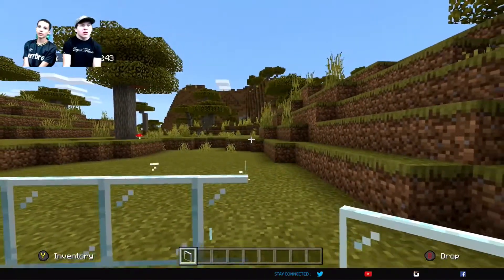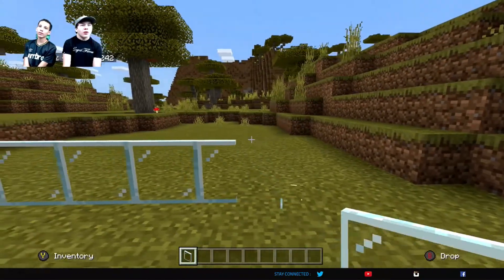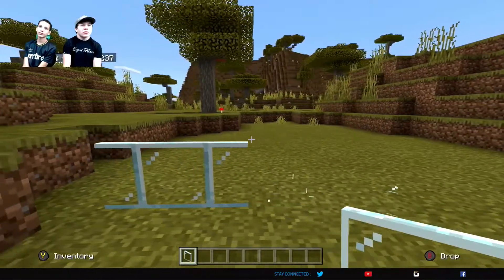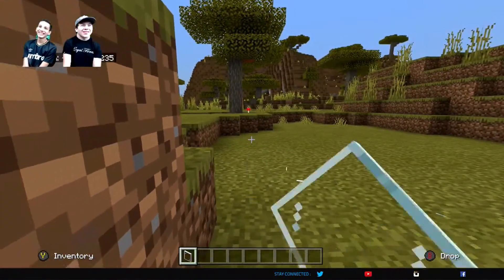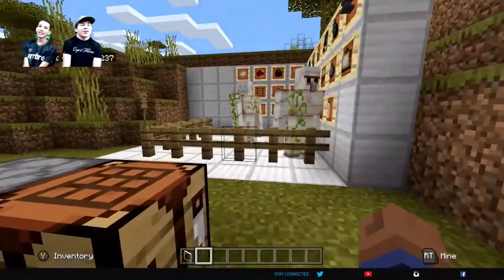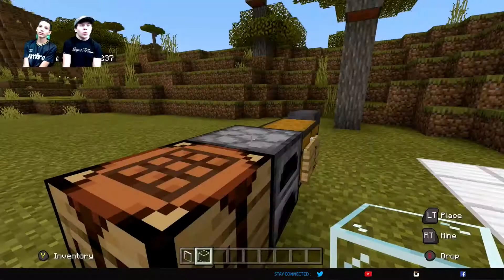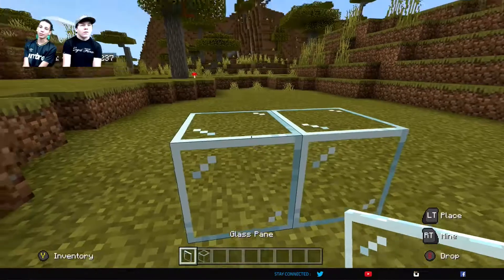No, you do not, which is sad. Unless you use a Silk Touch pickaxe. We need to make a video about Silk Touch — just everything that Silk Touch is used for, which is like four things. But that's all for glass basically. Although you can find it in like villages and places, but obviously like we said, you can't mine it and take it, so there's no point.